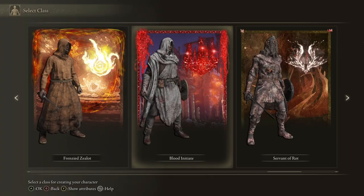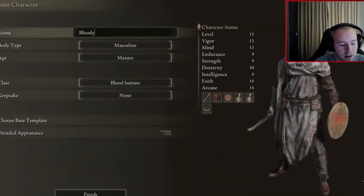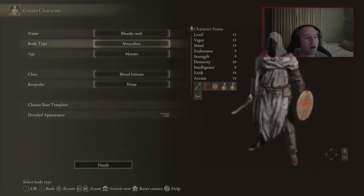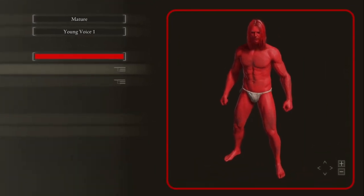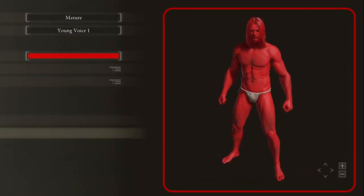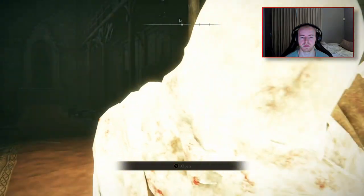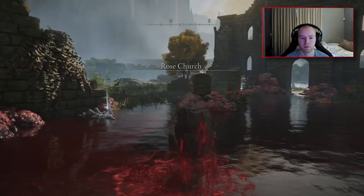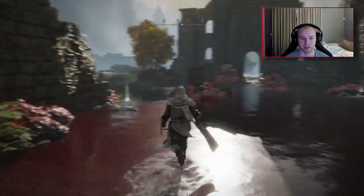First things first, we've got to give ourselves a theme-related name to ensure maximum blood loss upon our enemies. We named the character 'Bloody Cock' — yeah, that's a good name. We then make our entire character the color of blood, because I'm all about sticking to the theme. I then make my way into the Lands Between, where I aptly spawn at the Rose Church, which is swimming in pools of blood.